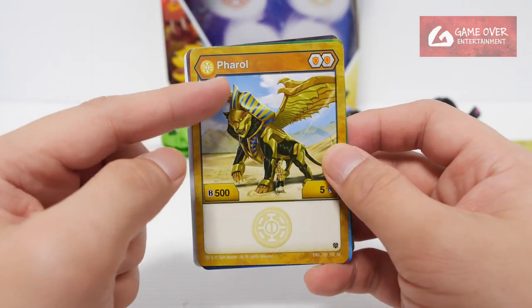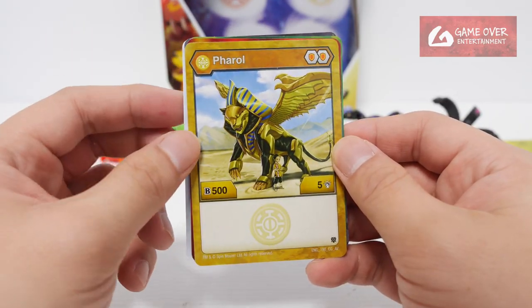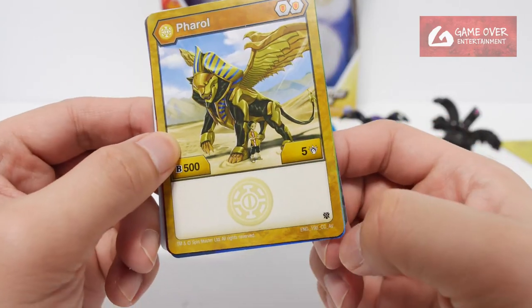And Pharoah — Pharoah doesn't have a mythic card because he's not from Battle Planet I guess. Double Shield, 505. You can tell it's the Armored Alliance card.